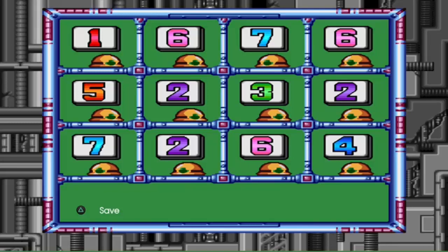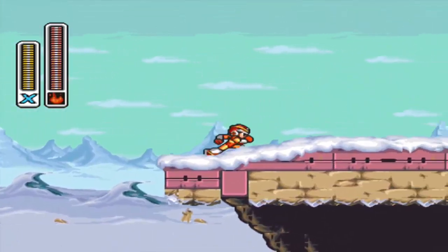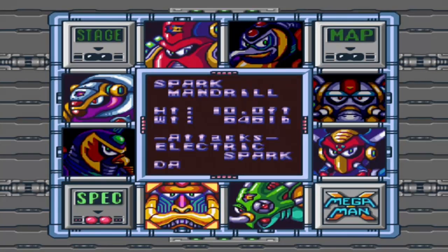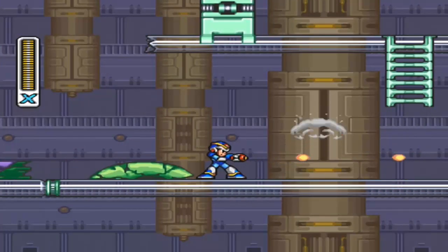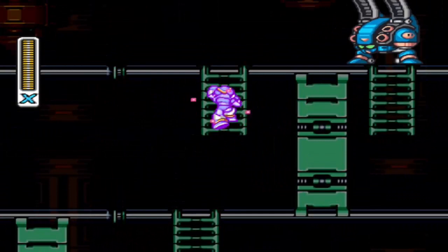Alright, let me go to Chill Penguin stage to get that other heart tank and I'll see you at the next area. One, two, three down - oh, you are next, Spark Mandrill! Electric spark, dash punch. 10 foot 6 arm, 246 pounds. Spark Mandrill - still the only robot master that ended up being in the Mega Man Ruby-Spears cartoon. It was him and Vile. I mean, she just shot at Sigma when that happened - I thought we were getting an X cartoon. Nope, one and done.